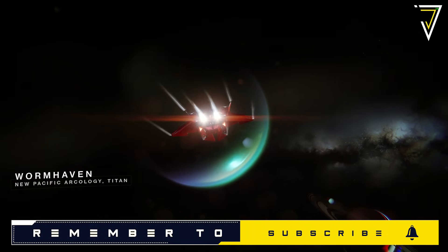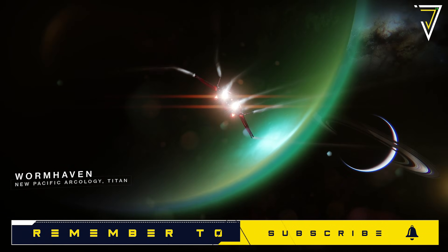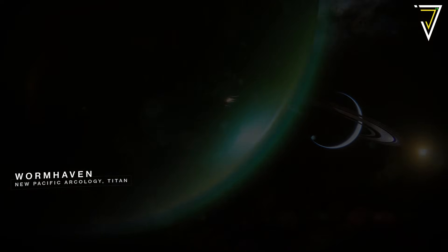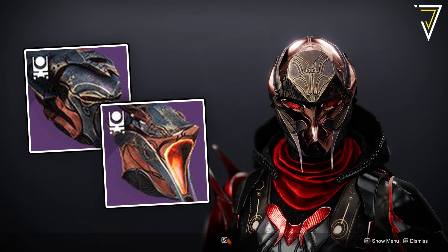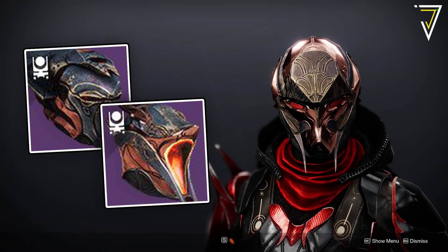The map this week is Wormhaven, so we return to Titan and the new Pacific Arcology for Trials of Osiris this weekend. If you can achieve three wins and get your hands on the Trials Engram, you'll get the Prior Helmet — the helmet is finally available for just three wins, so be sure to jump into Trials this weekend.